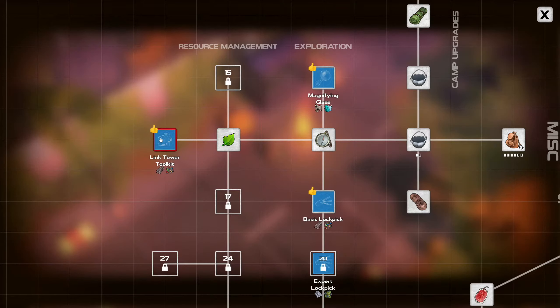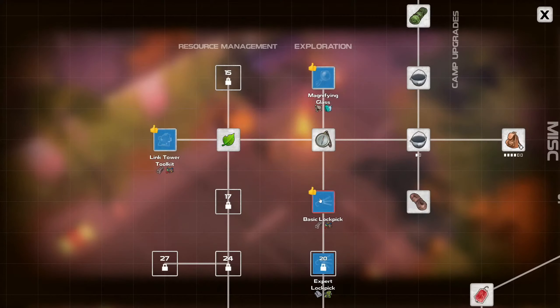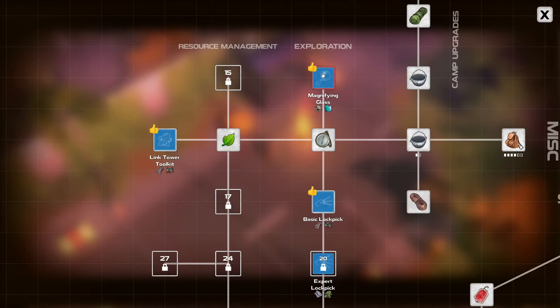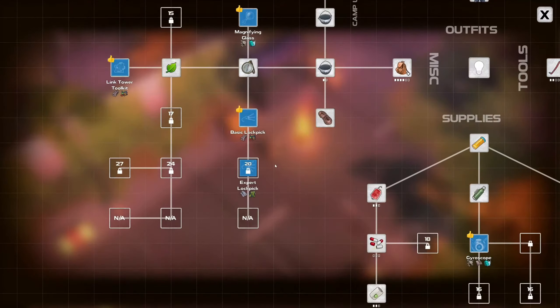This is required for the story purpose and would need quite a lot of iron. Toolkit that enables installing transmitters to link towers — transmitters have various effects such as stopping monsters from respawning and enabling getting mana beads. Simple set of tools for unlocking simple locks — so I don't know if there is a more advanced lockpick. Yeah, there's the expert lockpick.